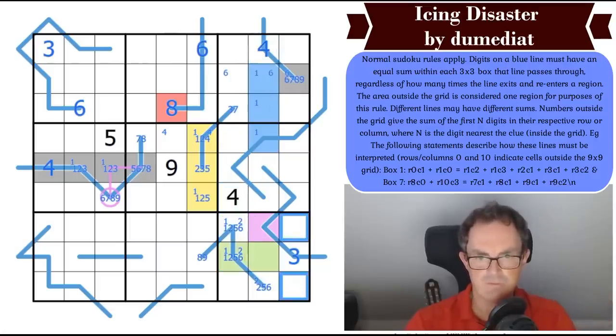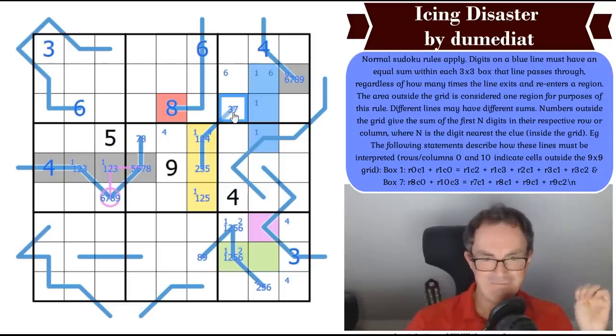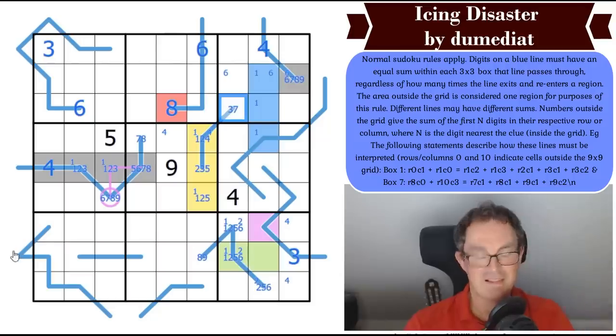4 by Sudoku is in one of two places in box 9. How are these lines interacting? This line down here has one, two, three, four region sum segments — these add up to at least 10.